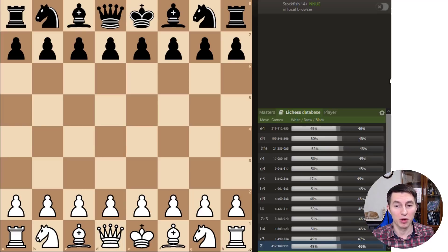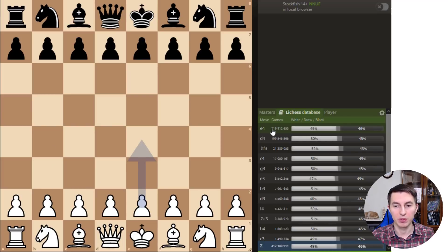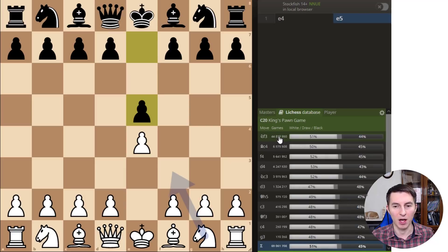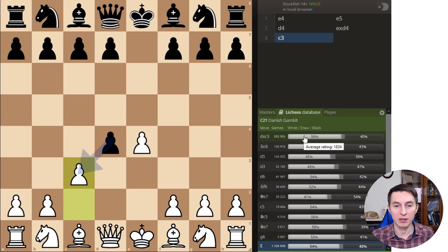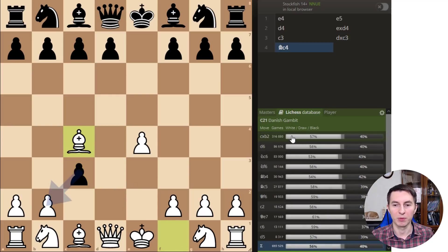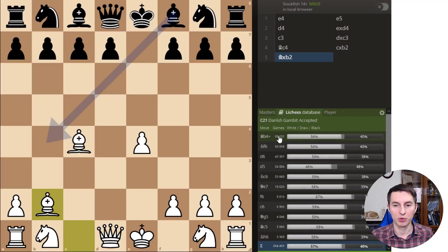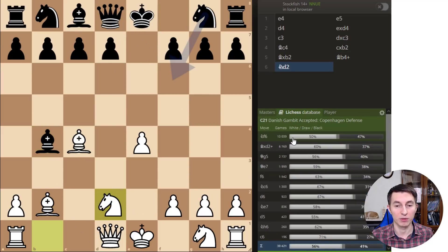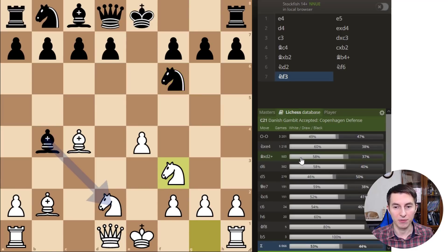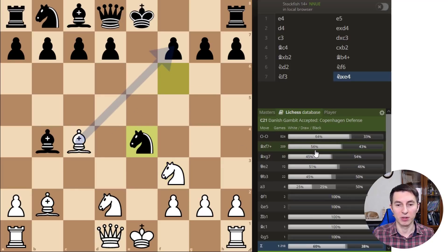Before we go into the second line, let me quickly share with you why this opening trap is so effective. In the game database, you can see the number of games played with different moves and the success rate. After e4, e5 — around 70 million games — if you surprise them with the Danish Gambit, pawn takes, pawn c3, the most played line continues: pawn takes, bishop c4, pawn takes b2, bishop takes, bishop b4. Instead of knight c3 we go knight d2, then knight f6, and now instead of all other moves we go knight f3. The two main responses are castling or knight takes e4, which leads to a completely winning attack for you.